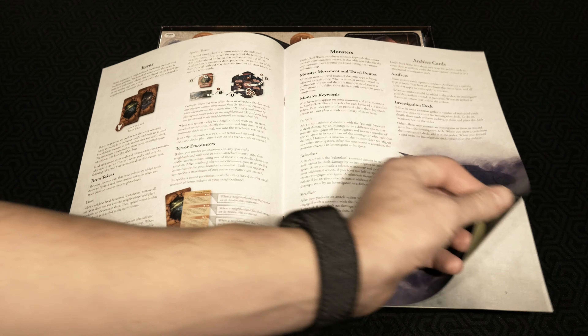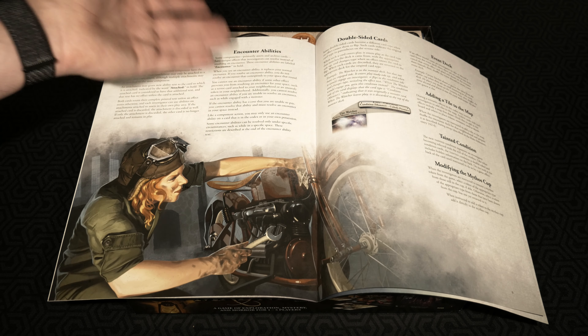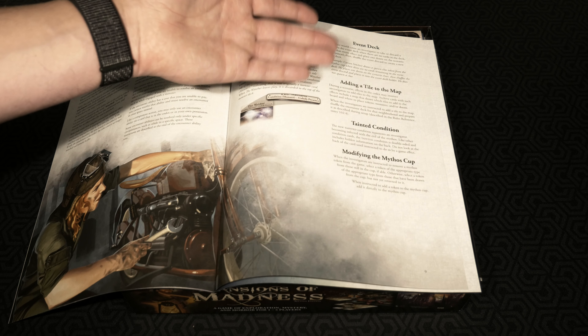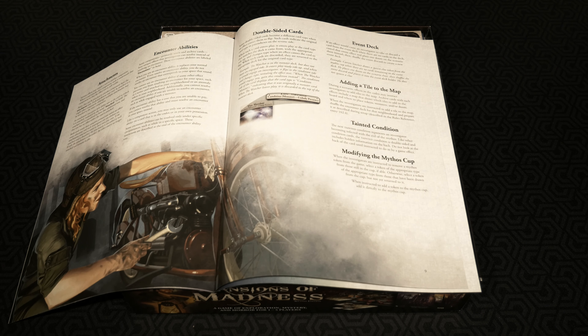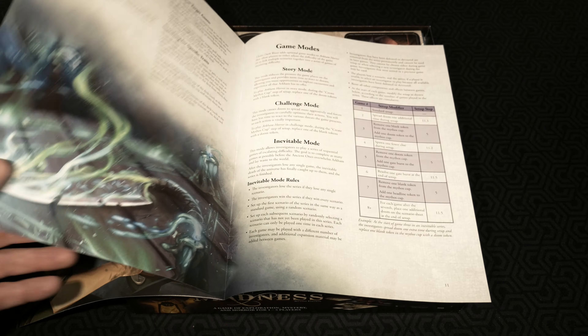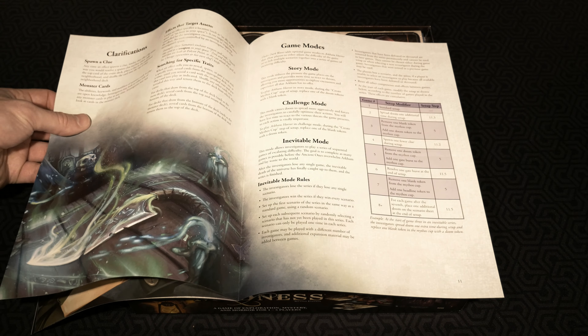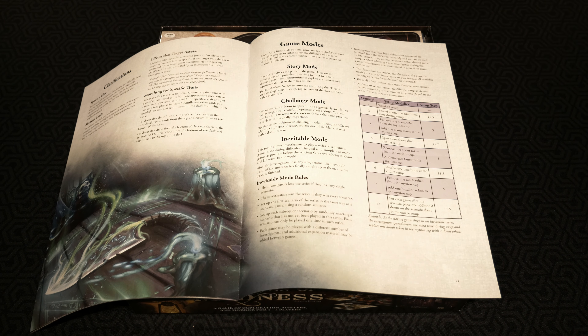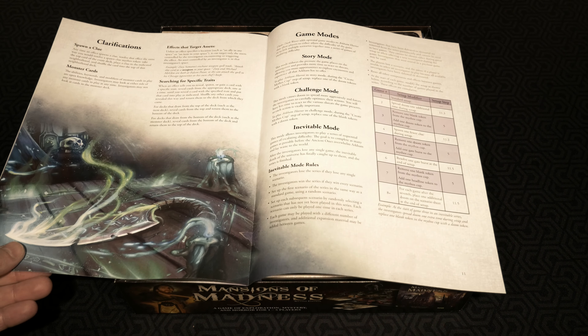We're almost near the end of the rulebook already. Attachments, encounter abilities, double-sided cards, event deck, adding a title to a map, tainted condition, and modifying the mythos cup. That leads you to the very back. We've got clarifications on clues, monster cards, other things that have to do with this expansion — again with some beautiful artwork. Then some actual game modes.